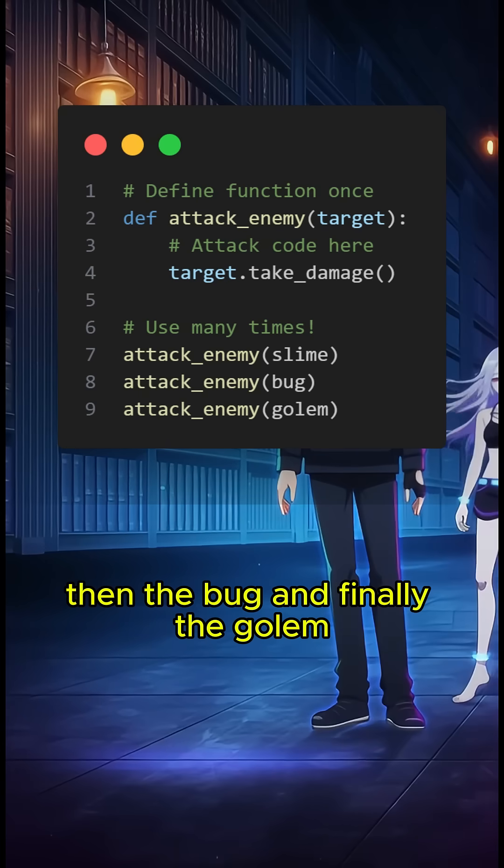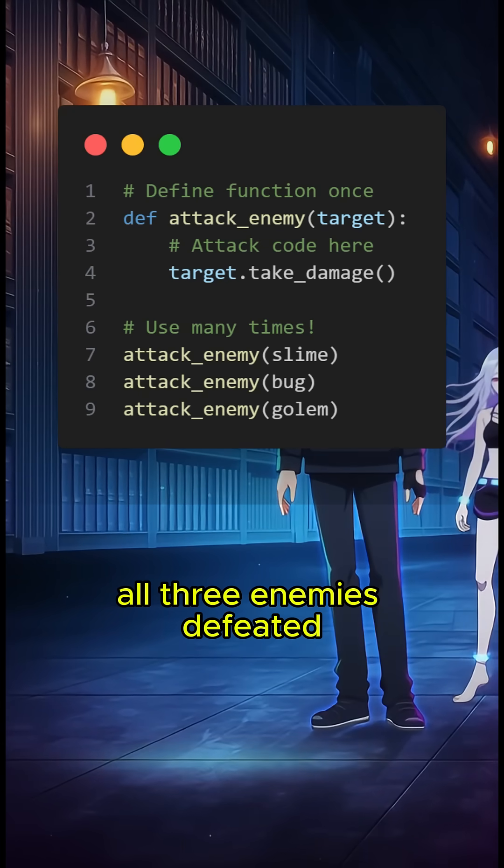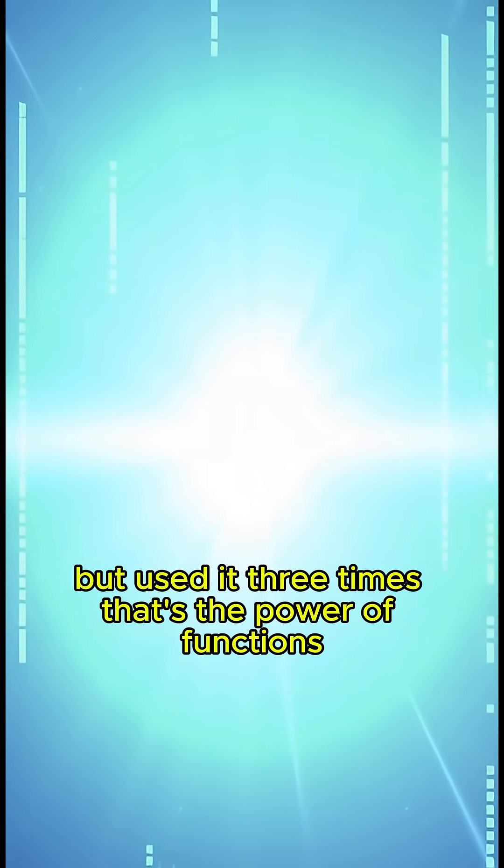First, we attack the slime with our function, then the bug, and finally the golem. All three enemies defeated. We only wrote the attack code once, but used it three times.